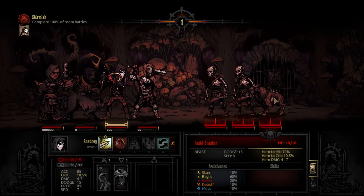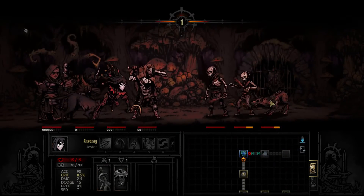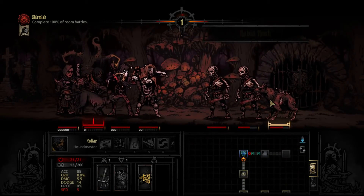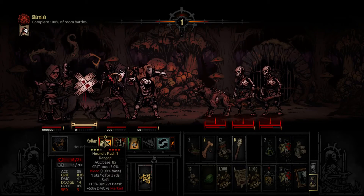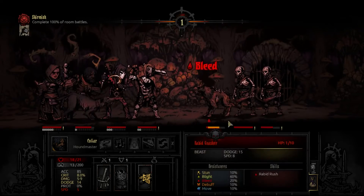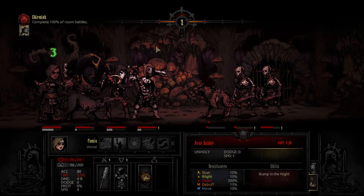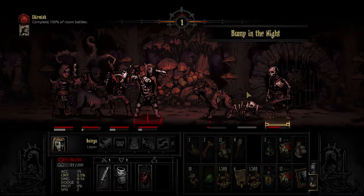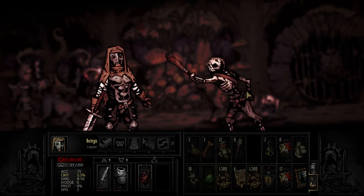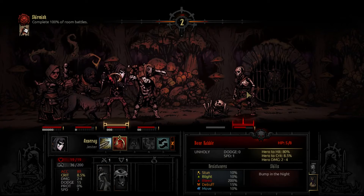These guys are the biggest pains in the Weald. They're fast, they can cause rabies, and when they start critting it is a colossal pain. They're also hard to hit. Thankfully it didn't cause rabies here, but we want to take him out. If it bleeds him, he's dead. The reason why I'm hitting this one is I want the Leper to hopefully get the kill. The dog will bleed to death.